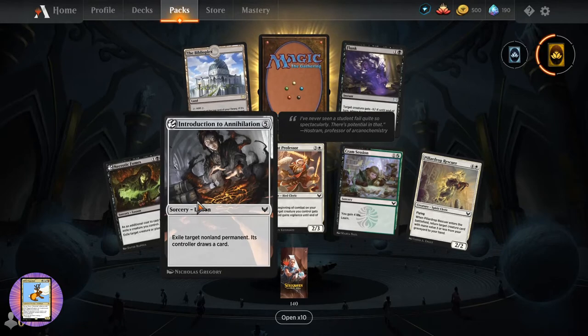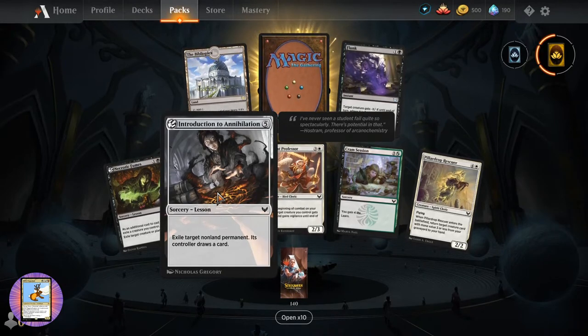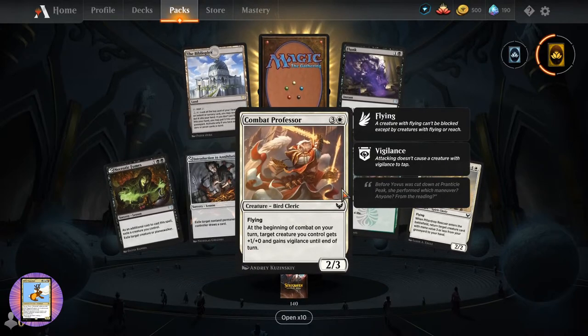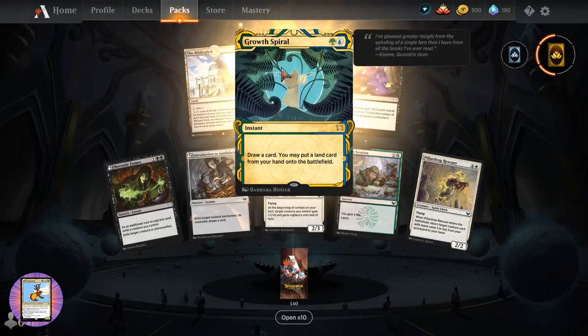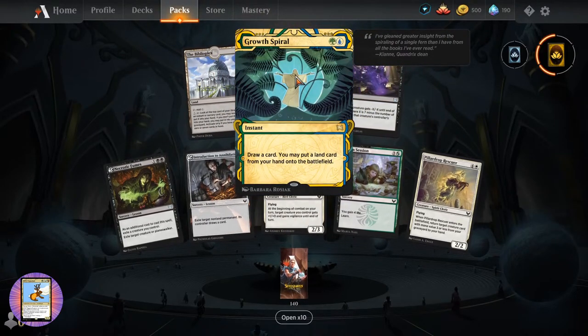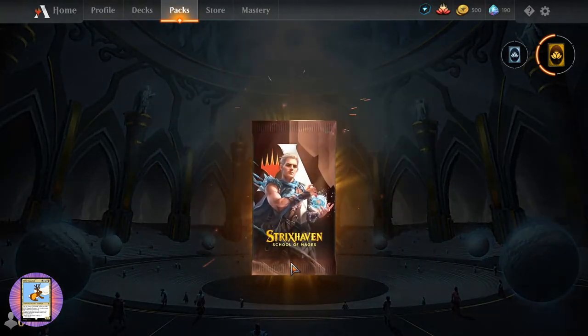Necrotic Fumes. Introduction to Annihilation - exile target non-land permanent, controller draws a card. Combat Professor. Cram Session. Flunk. The Biblioplex. And Growth Spiral - instant for two. Draw a card. You may put a land card from your hand onto the battlefield.